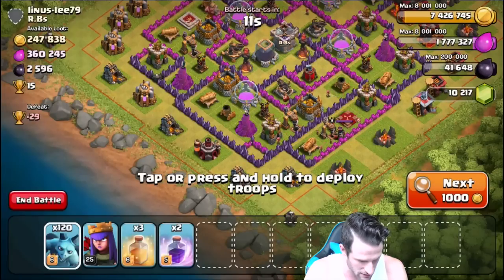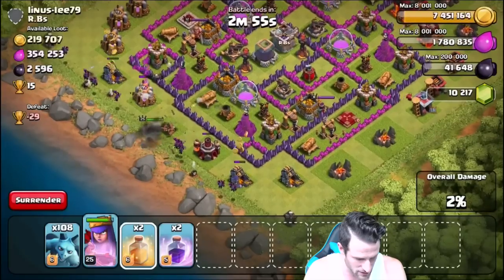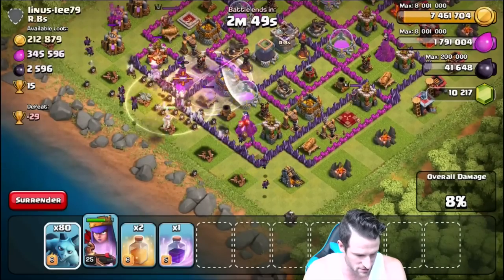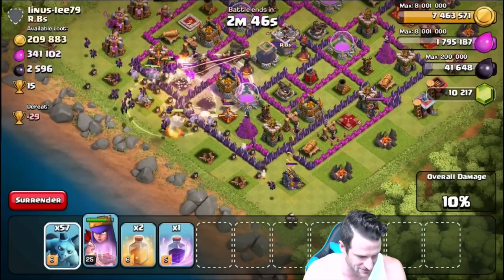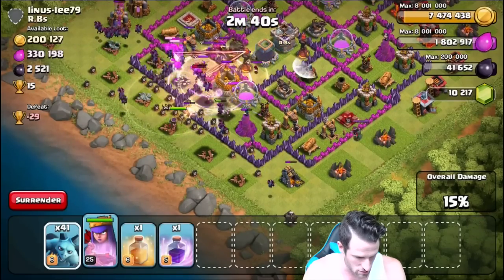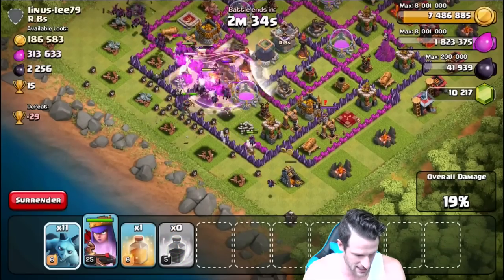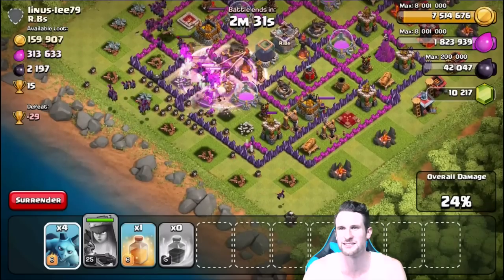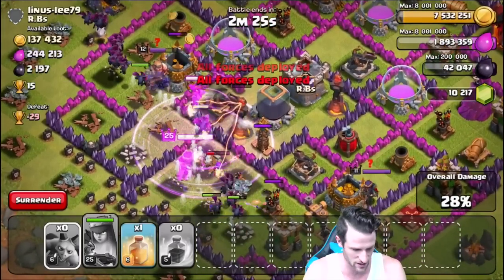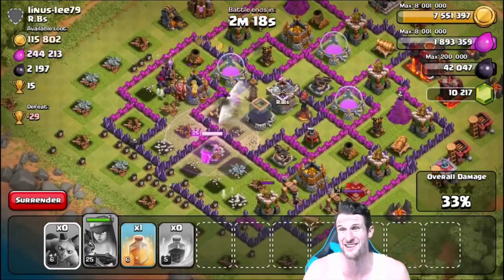I don't have my king — alright, we're going to drop off our minions and I'll drop my queen as well once we get rid of some of these outside buildings. Then we drop a heal spell — come on minion, go up and take out that wizard tower! Minions are going in taking out the wizard tower — no, there's a freaking air sweeper, it's going to own us. Drop a heal spell in there, and even though that inferno tower is there — rage, get in there! Minions do work!